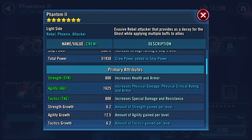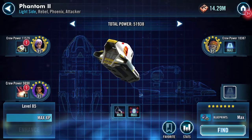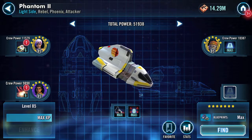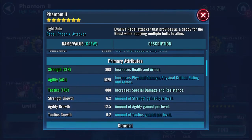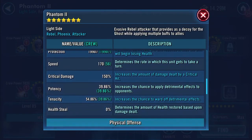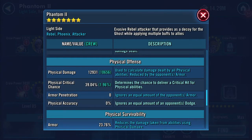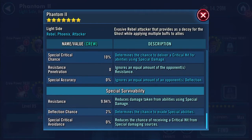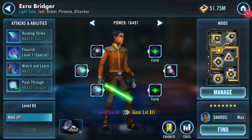So here's my Phantom 2. Currently crew power for Ezra is 9,898. We have 74,267 on health, 19,907 on protection — that's about 94K combined. 170 on speed. 12,931 on physical damage and 19,390 on special damage.